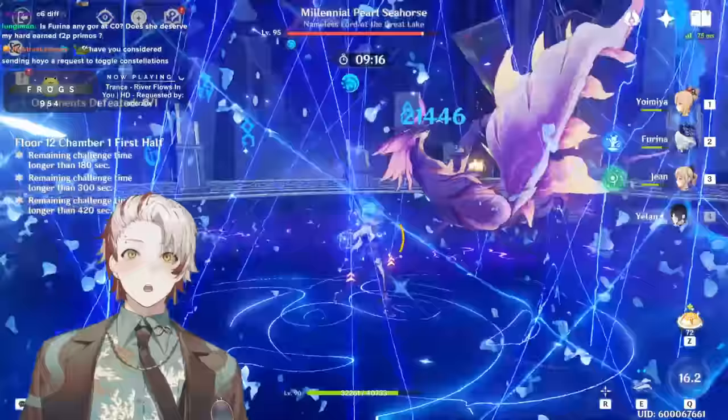For hyper carries — Cyno, Arlecchino, Lyney, Wanderer — Jean is not optimal. Replace Jean with Mika in those teams. Jean is just not good for hyper carries because hyper carries have to move around a lot and Jean is circle impact. That's a wrap — thanks for watching. Enjoy your Jean with 250% recharge healing for your Furina. It's a really good synergy. Try out the mono Hydro comp — it's really strong. Like, subscribe, and we'll see you next time.